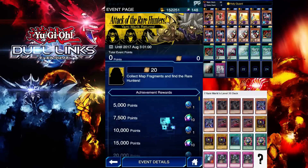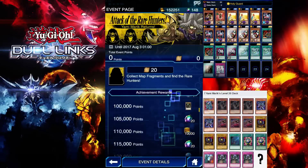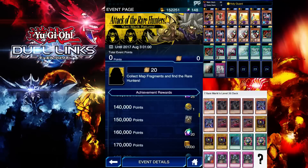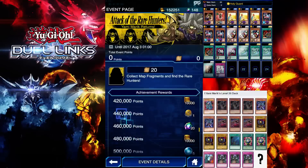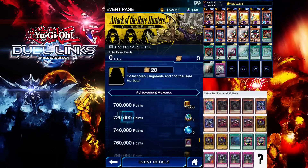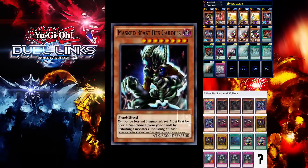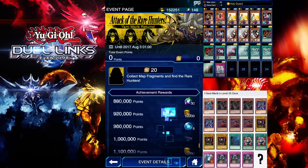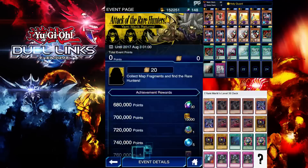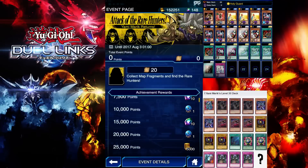We get gems and gold and jewels - regular stuff. You unlock Yami Marik at 150,000 points. We got this guaranteed card, plus these others - these are the three guaranteed cards from the Duel Gate. Pretty nice. Those are all the event details, so I'll transition to the next clip.